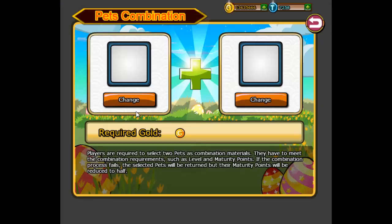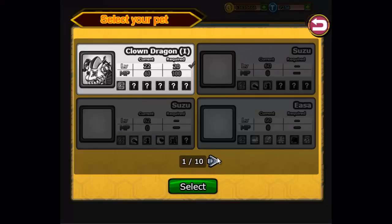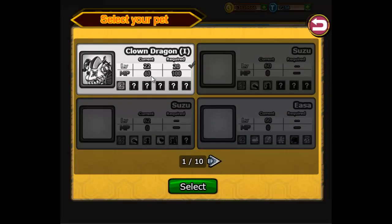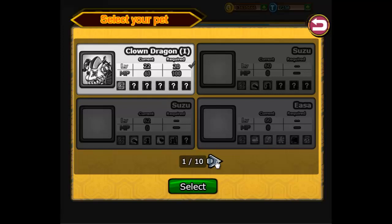So this is A plus B. Here we go. Change. So I can select — okay, it's required to be level 20.